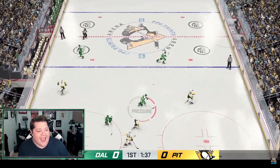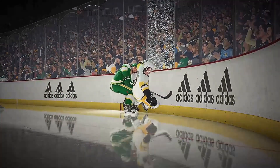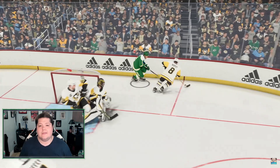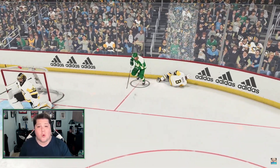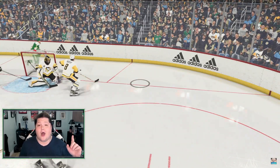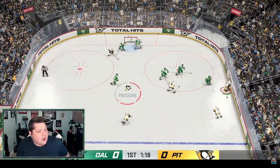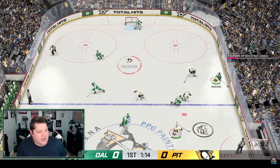We head into the corner here and get absolutely crushed. Take a look at this — the glass shatters after the hit. A nice addition to the game. Now there was some concern that this was happening way too frequently during the playtest, but EA's already addressed that and fixed it. However, it's still a lot of fun to watch — watching that glass absolutely spiderweb out. So I have the puck with Mario here and I make my first deke by bouncing it off the boards, and then I get trucked and lose the puck.